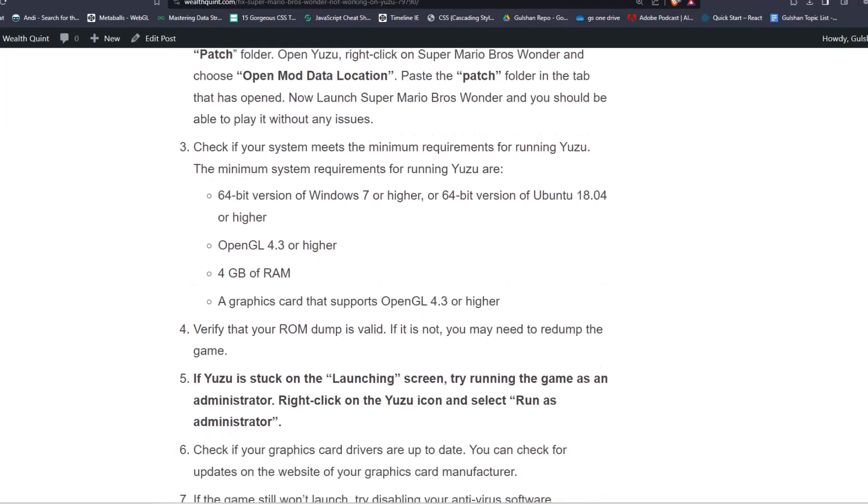Solution 3: check if your system meets the minimum requirements for running Yuzu. The minimum requirements are a 64-bit version of Windows 7 or higher, or a 64-bit version of Ubuntu 18.04 or higher, and OpenGL 4.3 or higher, 4 GB of RAM, and a graphics card that supports OpenGL 4.3 or higher.